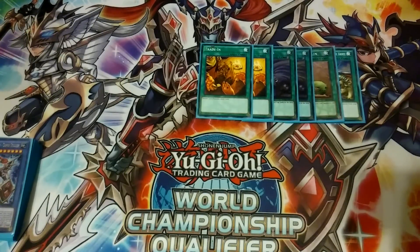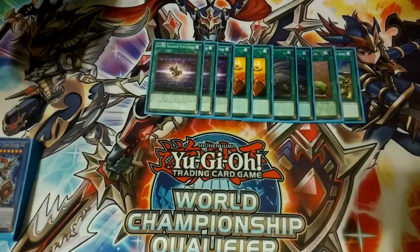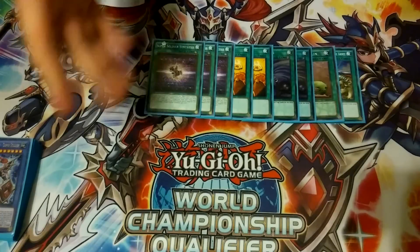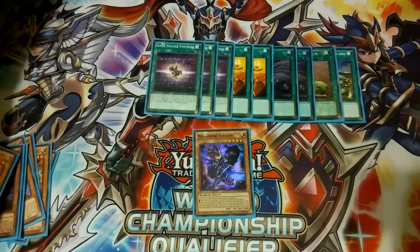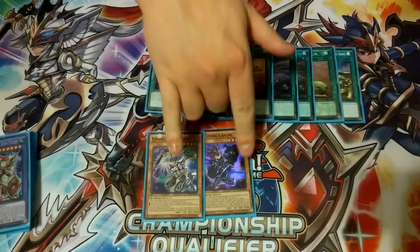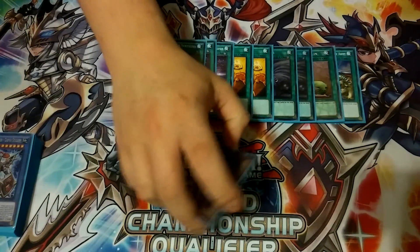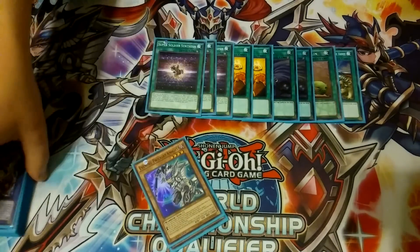We play three copies of the newest ritual spell, Super Soldier Synthesis. It's a really neat card — you can send a light or dark monster from your hand, then send the opposite from your deck to the graveyard totaling eight, which is essentially one Beginning Knight and one Evening Twilight Knight, and then special summon Super Soldier. You can only activate one Super Soldier Synthesis per turn, but since you can only special summon one per turn anyway, it's not a big issue.